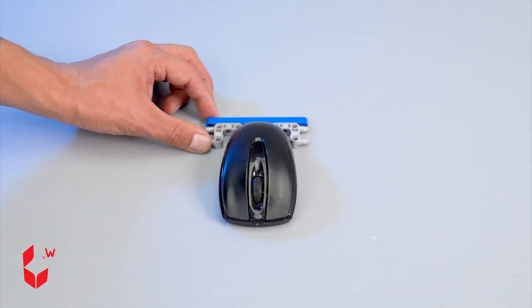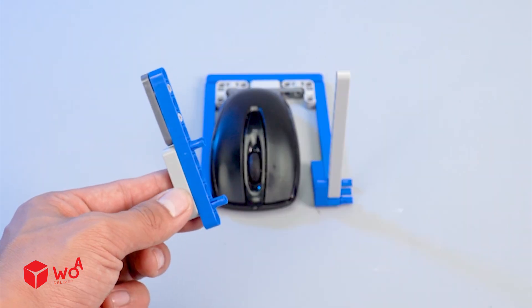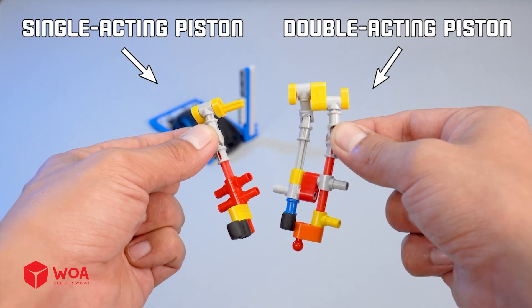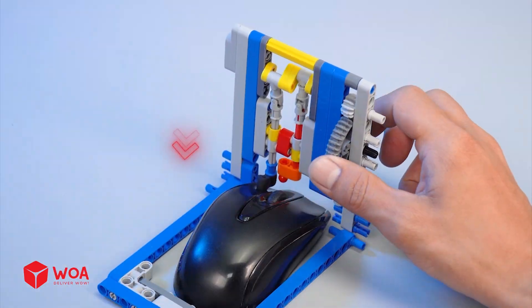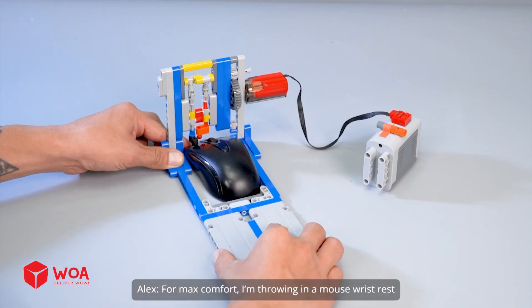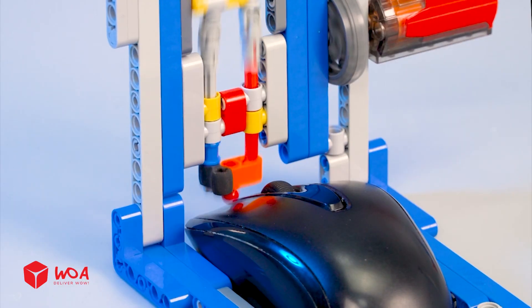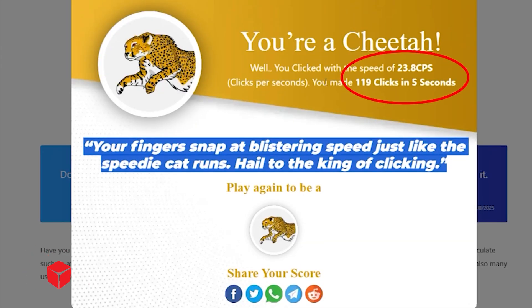How to upgrade an auto clicker. Last level ran on a single piston. This time, I'm doubling it. The main gear. Add the motor. For max comfort, I'm throwing in a mouse wrist rest. Come on, let's click like lightning. You clicked with a speed of 23.8 cps.